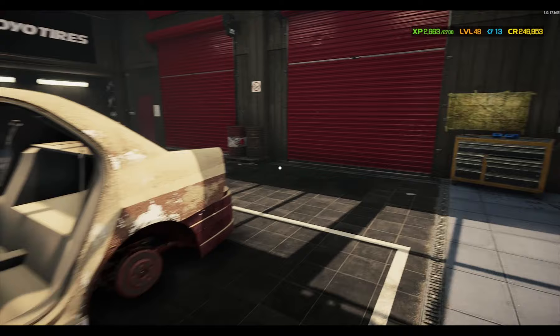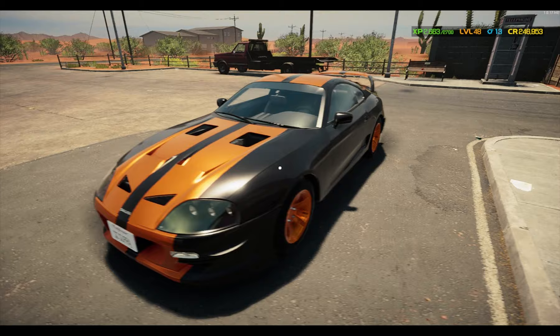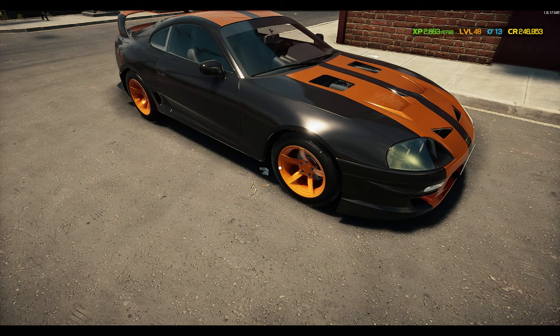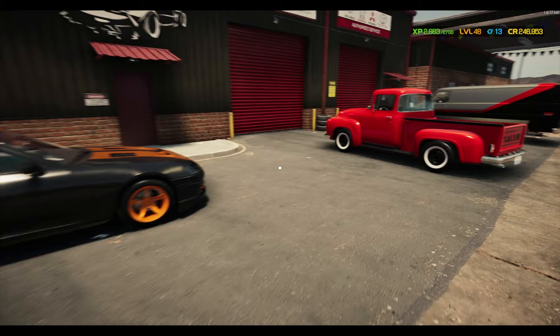I've already done an episode on the Supra before — it was all black with bright green wheels and I ended up selling it. But this one I picked a different livery and color scheme to get as close as I could to the livery. Anyway guys, that's going to do it. Thanks again for watching, and I'll see you on the next one. Take care.